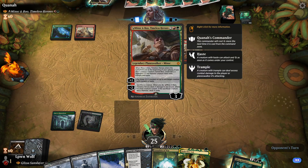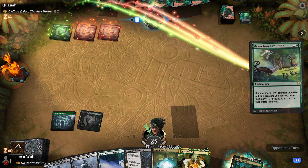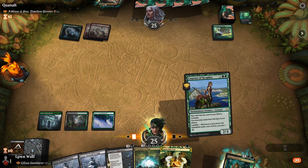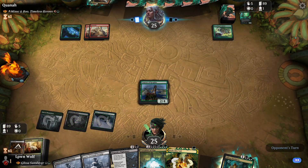Minskin Boo makes a hamster every turn. They can sacrifice it to draw cards, deal damage. They can make the hamster bigger. It's pretty crazy, and it's a plus one, plus one counter synergy deck as well. It also will help us regain a bit of life. Death Sprout on top.